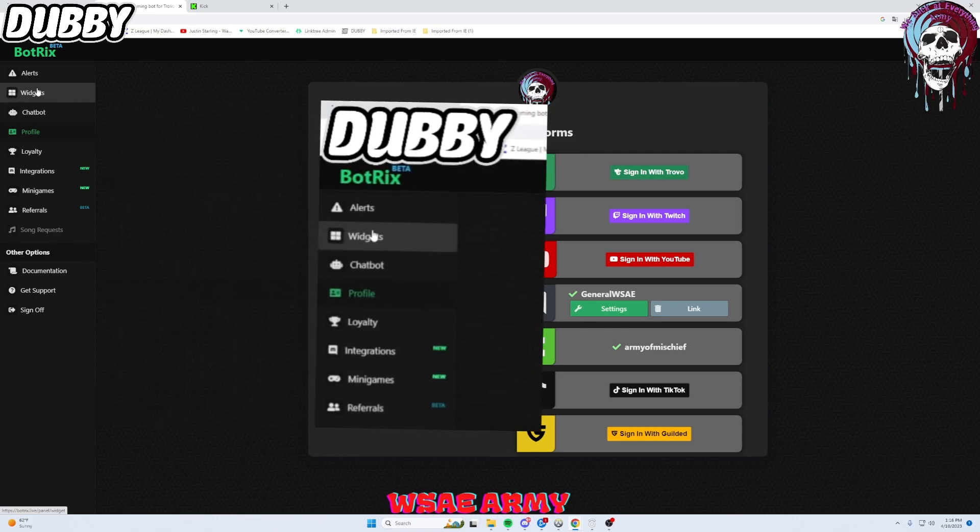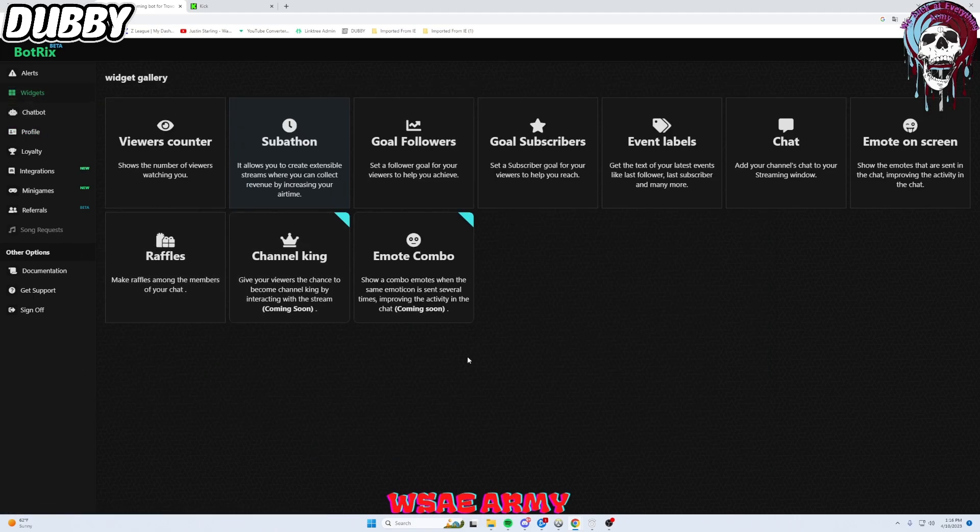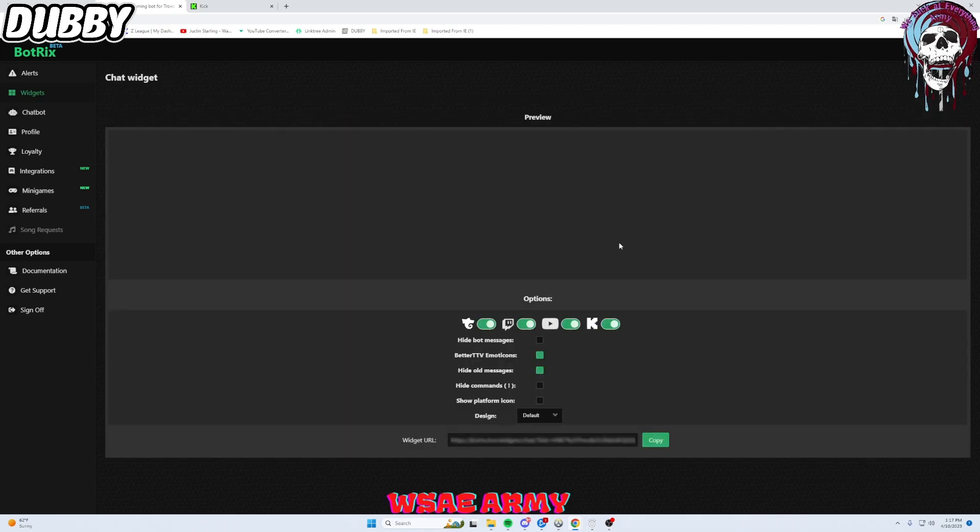Today we're on widgets. We're hitting Settings and then the left-hand side for Widgets. The widgets we're going to set up today are the chat widget and the emote on screen widget. They have a lot of widgets here: new counter, subathon, gold followers, gold subscribers — which we will probably set up today as well — event labels, raffles, and two new ones coming: chat king and emote combo. I'm really excited to see what happens with the channel king. But today we're adding the chat widget, and it is super super easy.